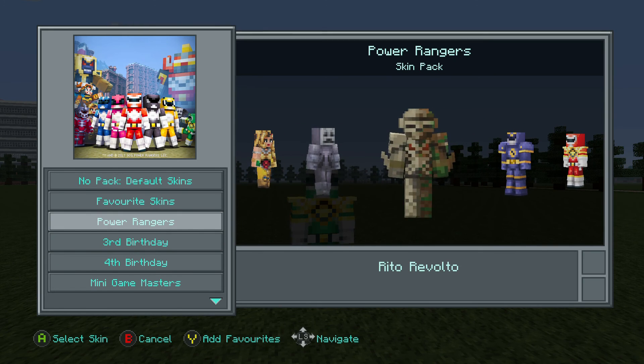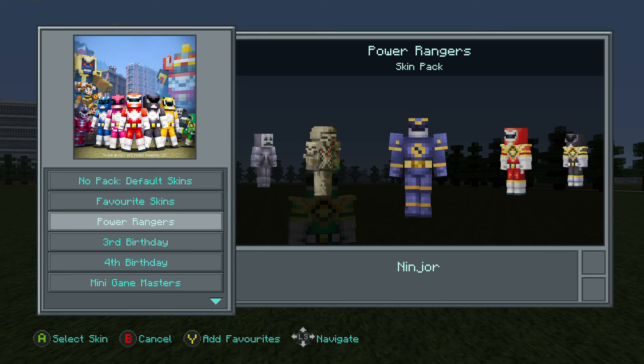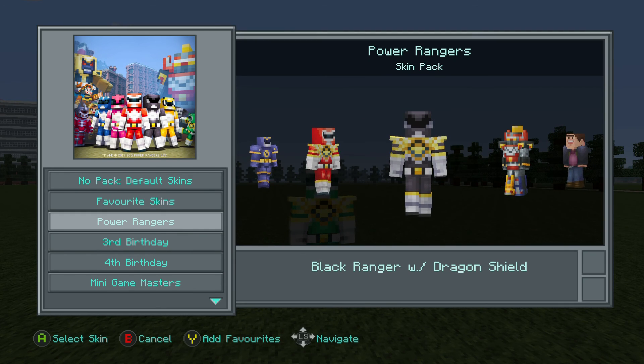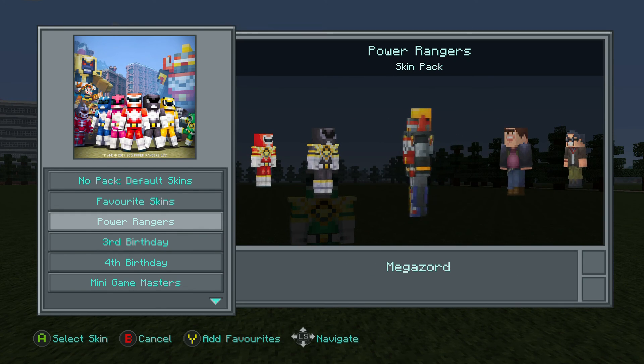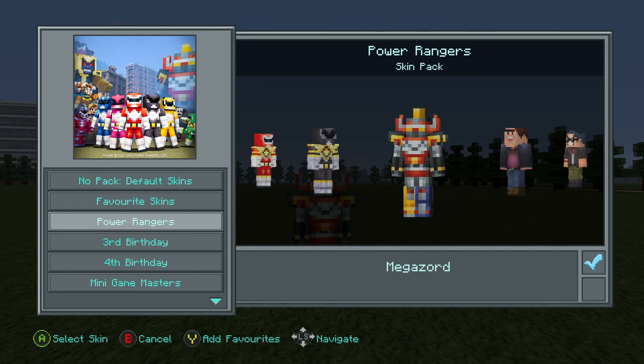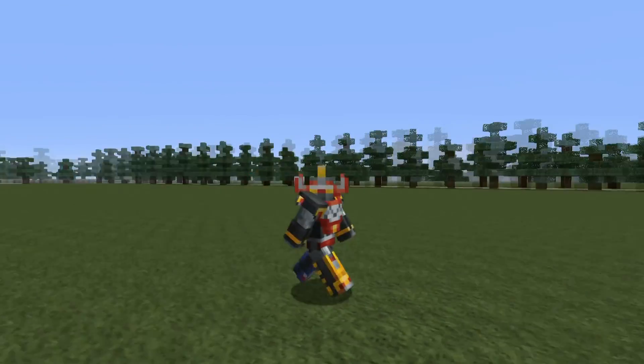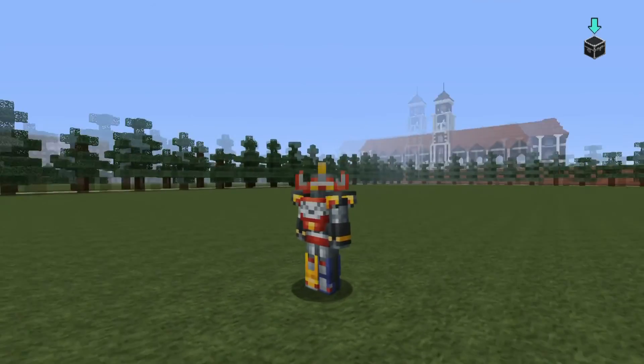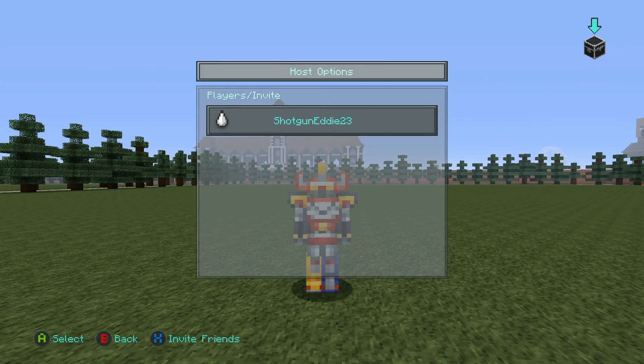Rita Repulso — okay, I might not be knowing all the details. Red Dragon Shield. Megazord — I remember the Megazord, that was pretty cool. It's cool that they did the Megazord, I didn't think they would. Let's try that out — that's pretty cool, I quite like that. That might get used quite a few times. I always wanted a Megazord toy when I was a kid.